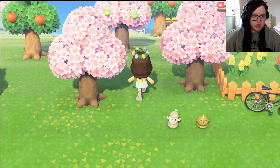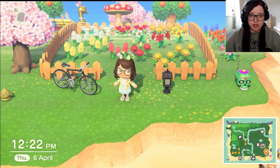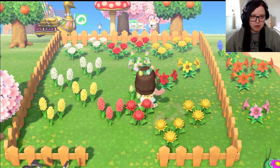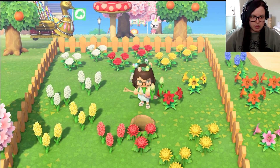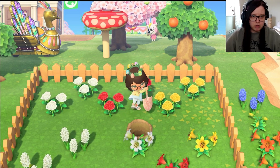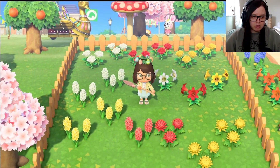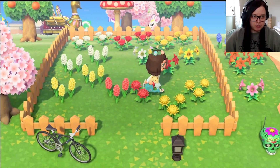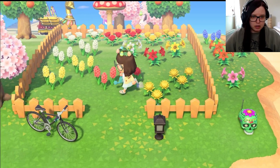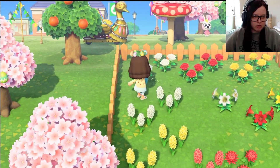So today's episode we're continuing on with our entrance. I downloaded a couple more designs we can use there. It looks like we've had a few hybrids — we've got a pink rose and an orange hyacinth, which is awesome! Let's go ahead and water while we're here so I don't forget. I think that other one might just be a yellow lily, not a different color.